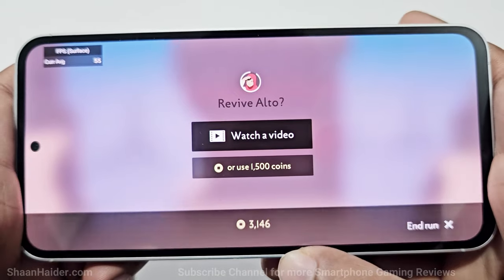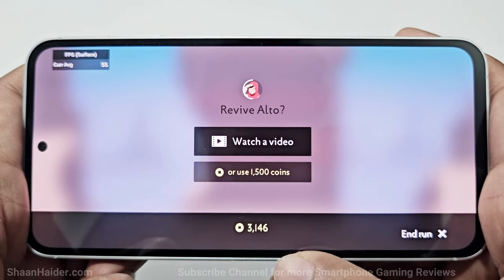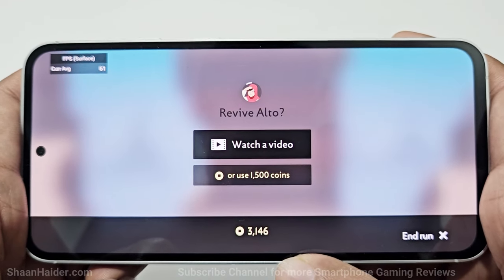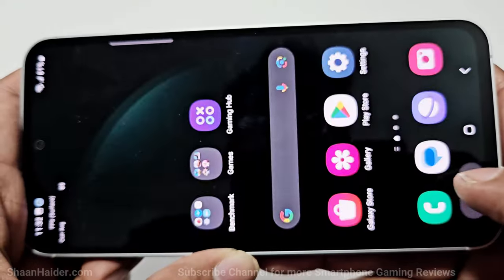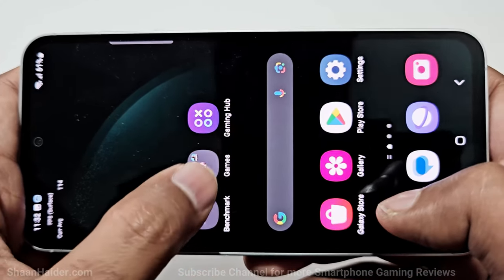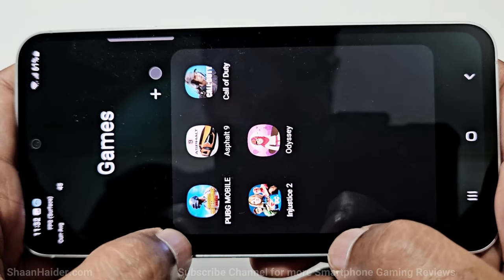There was no frame drop, no lagging — everything was nice and smooth while playing Alto's Odyssey. It's just that the game is not fully compatible yet and we were getting only 60 FPS. But maybe with a future update the device will be fully compatible and we will get 120 FPS. Now it's time to play the next game: PUBG Mobile.